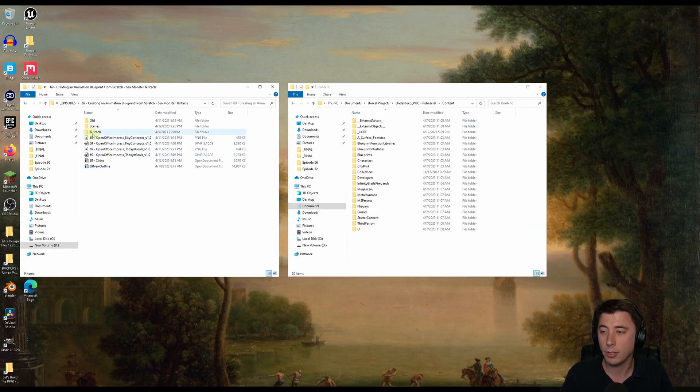Make sure to move the tentacle directly into the content folder — don't move it into any subfolder. Put it right into content, because if you don't, it's not going to work. Just drag and drop into content. And don't rename the folder. If you want to rename it, start up Unreal Engine first, make sure everything's integrated and working properly, then you can move and rename it.